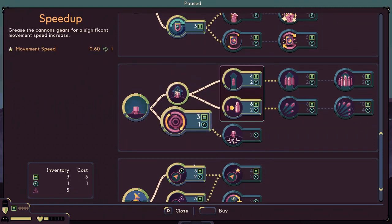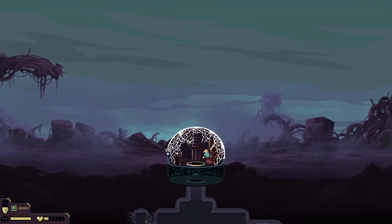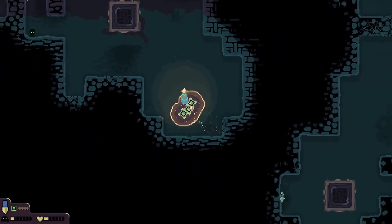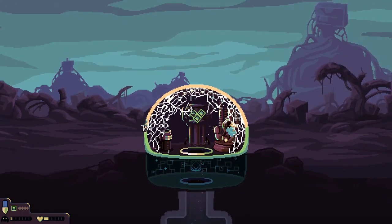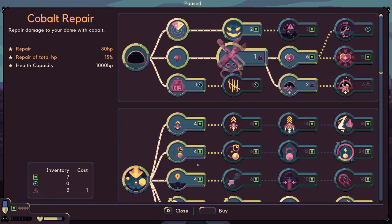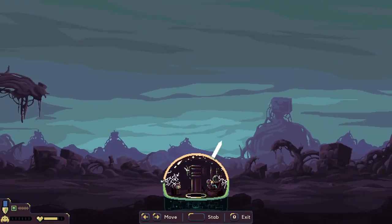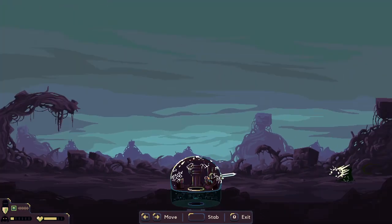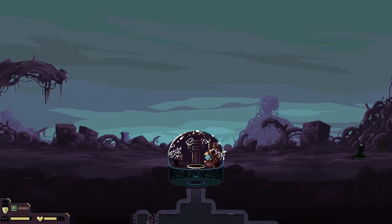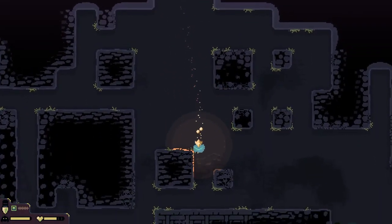Let's improve all aspects of the cannon — better bullets, let's do that one as well. I keep forgetting about the radar; maybe that wasn't the best choice, but oh well. Let's get these resources and then go defend the dome. We gotta at least fix our dome a bit. We've got a bigger blade this time — wow, it did more damage than I thought it would!